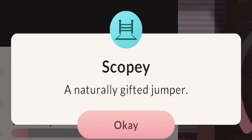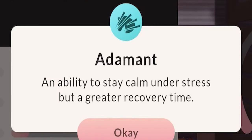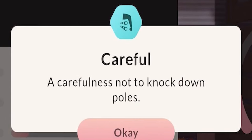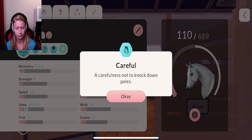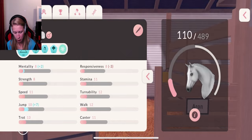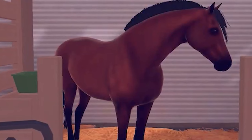A natural gifted jumper. That's of course perfect. A dement - ability to stay calm under stress, but a greater recovery time. Careful. That can be a good and bad thing, kind of. It's gloomy and cold. Okay. The next one is Pixel.